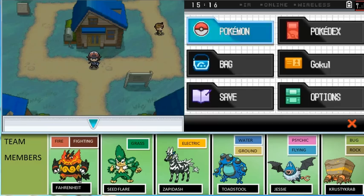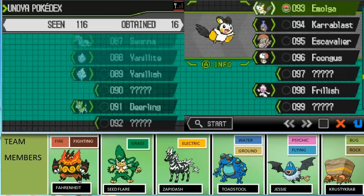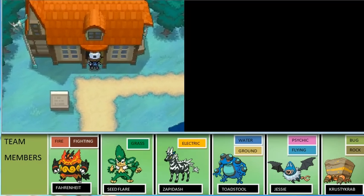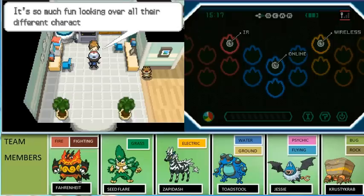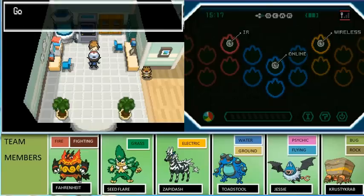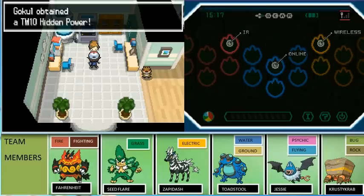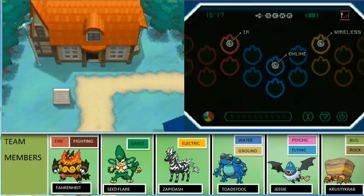Come back to Nuvema Town. Make sure you have seen at least 116 Pokemon, because you can get three TMs easily from Professor Juniper's lab. When you come to Professor Juniper's lab, having seen 30, 60, and 115 Pokemon respectively triggers rewards. First you get TM57 for False Swipe, which is useful for catching Pokemon. Another one is TM17 for Protect, which can make your Pokemon block an incoming move. And TM10 for Hidden Power — that's an awesome TM!